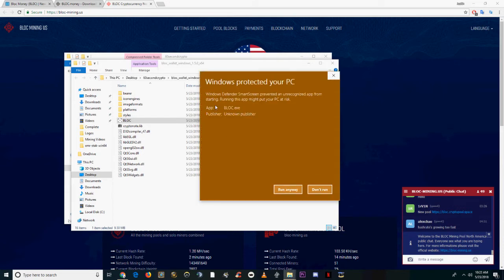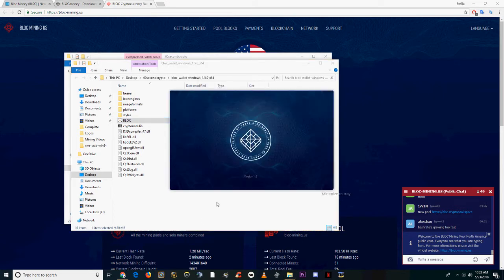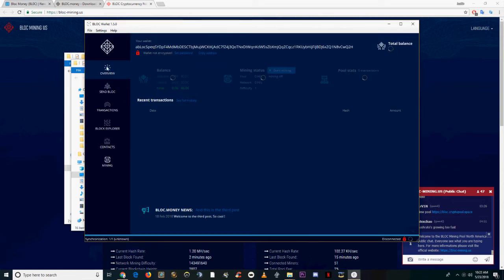Go ahead and open the block.exe file and click open anyway. As soon as it's open, in the bottom left you can see it's going to start synchronizing right away automatically.